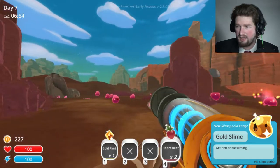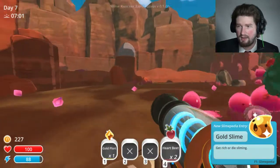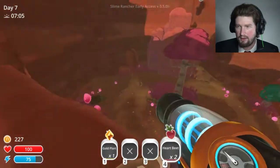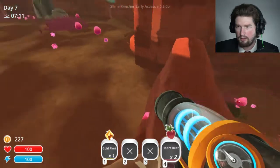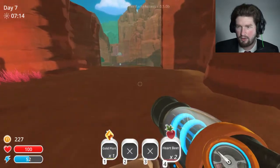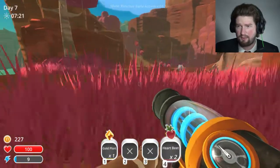Oh my gosh, I got a gold slime! I accidentally shot something at it instead of — I just — okay, that works. I am perfectly okay with that. Tabby slimes show up here now? I didn't know that, but that's perfectly okay. I got a gold plort. That is awesome. I was not expecting that to happen today.